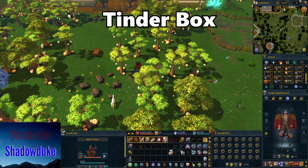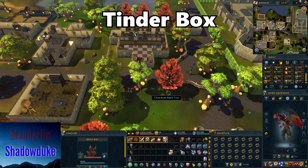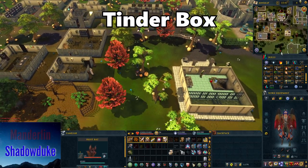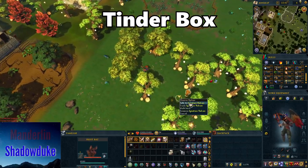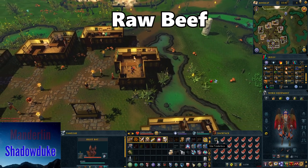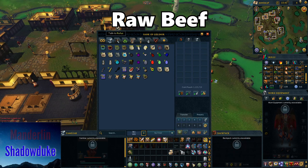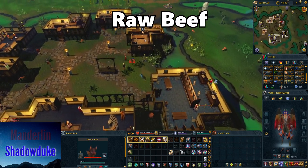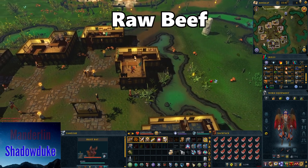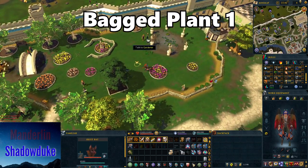For tinderboxes you can go to any general store, but they only hold 10 in stock. You'll need about 118, so go to Ignatius Hot Deals — the firemaking cape salesman located south of Seers' Village — who has 60,000 in stock. You'll only need about five trips. Next, raw beef: you can buy it at Oo'glog after As a First Resort from the same shop you visited for bird meat. If you don't have access, go to Rufus's shop in Canifis, which sells about 100 raw beef per visit.